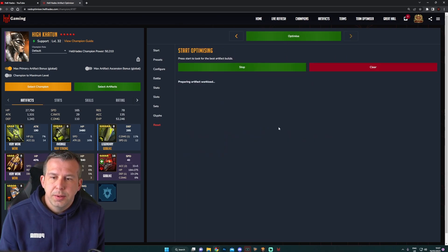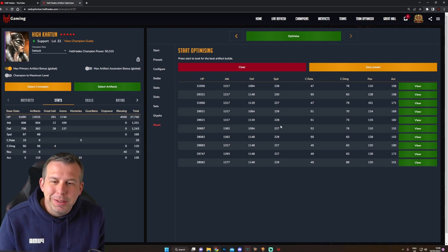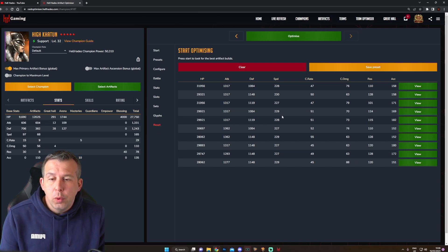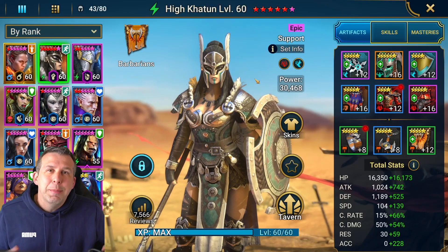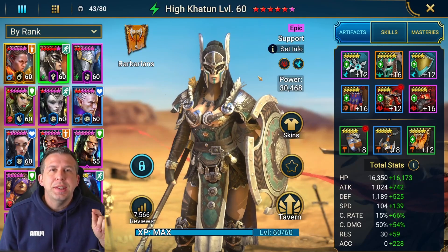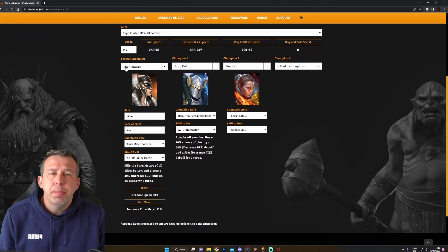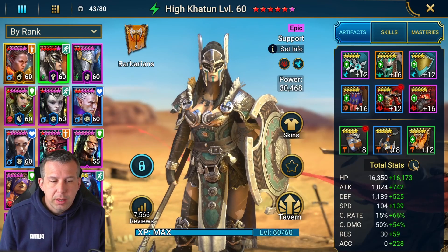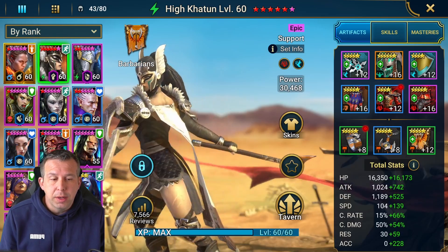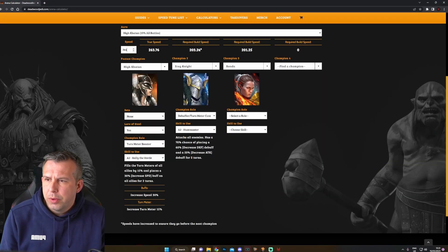If I include gear on locked champions, I get to 228, 230 plus. I would gain the extra speed from the banner, so around 240 speed. She also gains another seven speed when she's six-star ascended, going from 97 to 104. I'm definitely going to six-star ascend her and get that banner on, because then we're talking about going well above 240 odd speed. Let me give you a handy tip for dark fey - when you're fighting your opposition clones, you need to treat it like an arena fight. You can use the Deadwood calculator at deadwoodjedi.com - a really good tool.